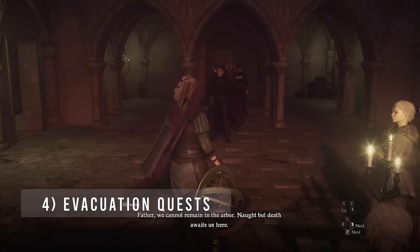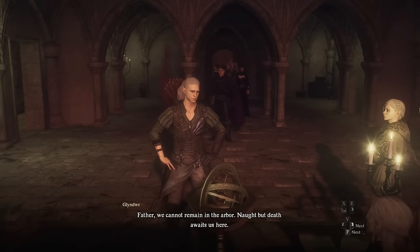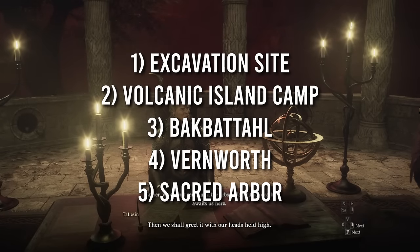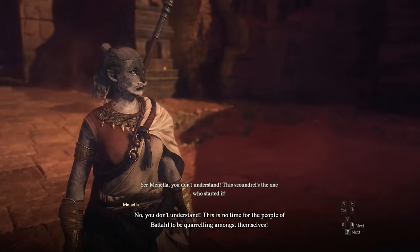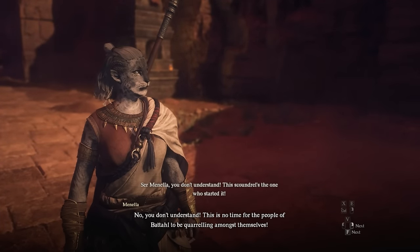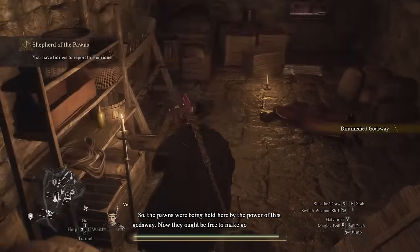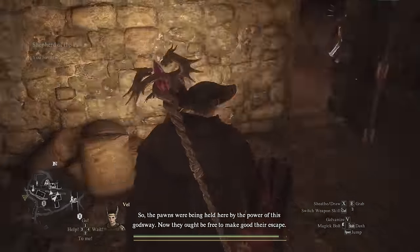Your other top priority is to convince the town leaders to evacuate to the Seafloor Shrine. There are five locations you will need to evacuate: the Agamemn Ruins Excavation Site, Volcanic Island Camp, Bakpatal, Vernworth, and the Sacred Arbor Elves. Each town leader will give you a short quest to complete in order to proceed with the evacuation. They're all pretty straightforward, but I'll run through the objectives quickly and then we can talk about the best farming spots in the game.